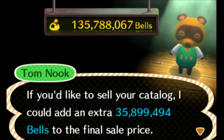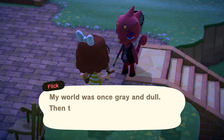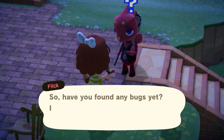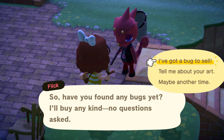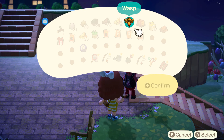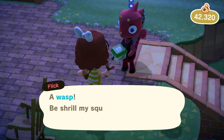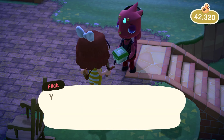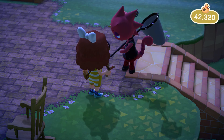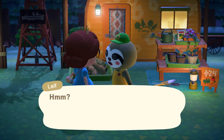My favorite way to make money in New Horizons is Flick and CJ — they buy bugs and fish for 150% of normal value. It's nice to spot a bigger fish or a nice bug, snatch it up, and save it for when they visit. Early on in the game whenever Flick came to town I'd hand over all my tarantulas and he'd give me hundreds of thousands of bells.